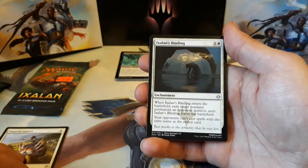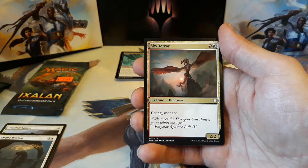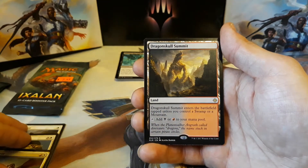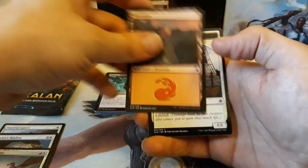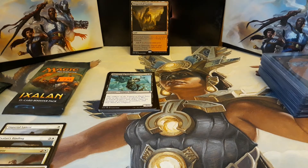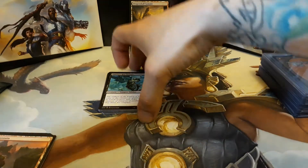We have an Imperial Lancer, Ixalan's Binding, and Sky Terror as our uncommons. Our rare is a Dragon Skull Summit — a dual land for black and red. And then there's a Mountain and a Vampire token. So let's see what the Dragon Skull Summit is worth and see what Hank has to beat. Dragon Skull Summit is $3.80 at mid-TCG prices.